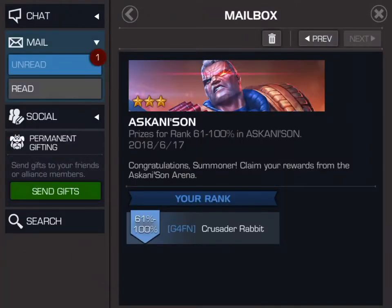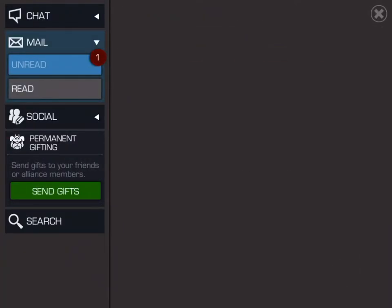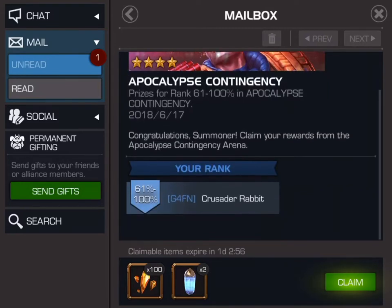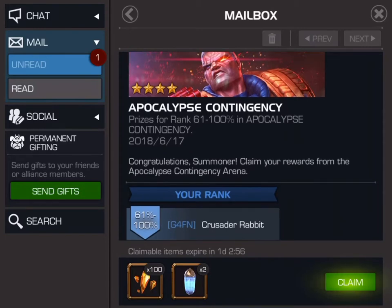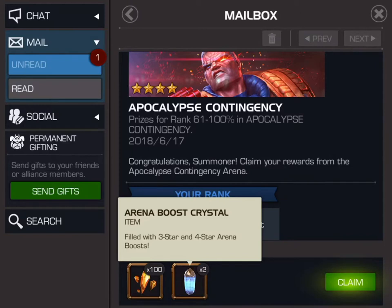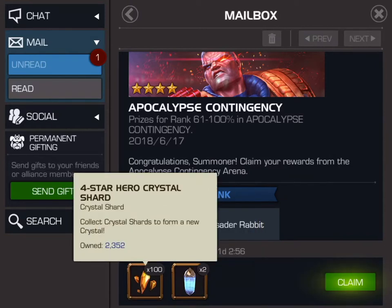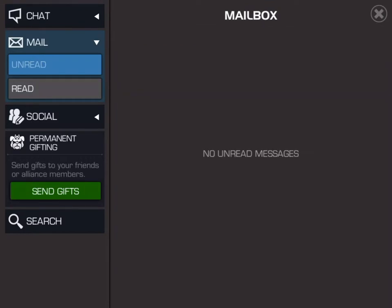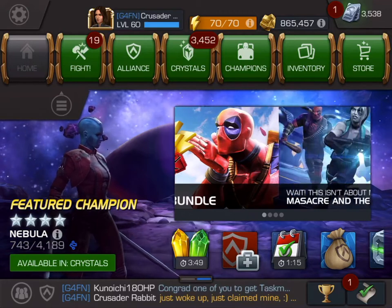Let's claim that one and then go back. This is the four-star featured arena — I put in about 350,000 points for this one, had to get the win streak to around 12 or so. We get two arena boost crystals and 100 four-star hero crystal shards. Let's claim that — and that's the end of the rank rewards.